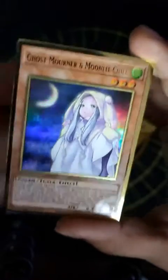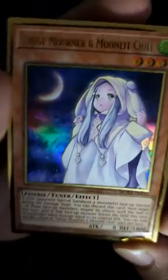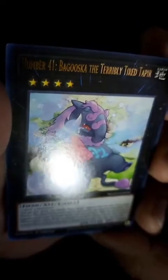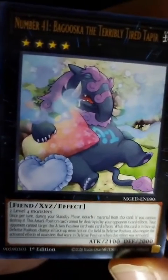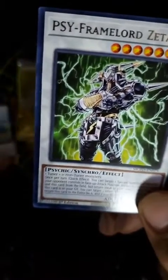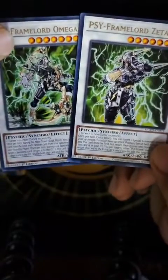I wonder if that's what the Maximum Gold set is about. Ghost Mourner and Moonlit Chill — I almost read that as Moonlit Chilly. Anime girl out in the dark, way past her bedtime. Number 41 Bagusta the Terribly Tired Taper — it's like a drowsy, just sleeping, chilling creature. Looks quite comfy, actually. And then Psy Framelord Zeta. Did we not just get this early in the pack? Oh no, the other one was Omega — from the other pack too. You can see how I got these two confused.